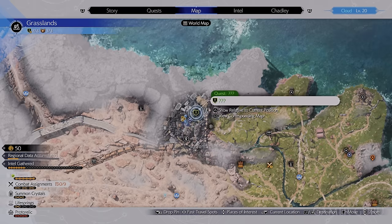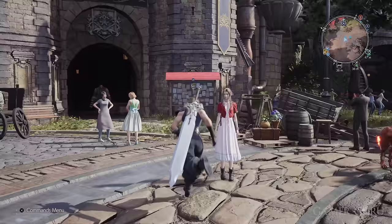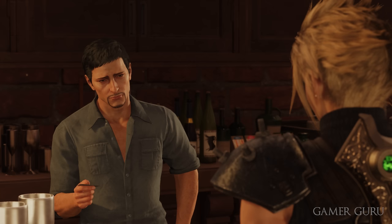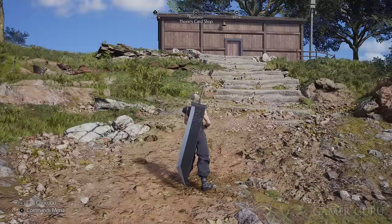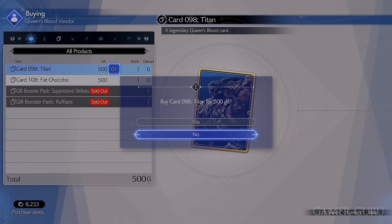There are three really good legendary cards you can get in this chapter for the Queen's Blood minigame. First, complete the side quest called A Rare Card Lost, which becomes available after you unlock the chocobo. Go speak to the bartender back in Calm and he'll send you to defeat three different opponents at the card minigame. Once you finish this side quest you'll get the Chocobo and Moogle card, which is a legendary. Completing it also unlocks Thorin's Card Shop, which sells the Fat Chocobo and the Titan cards — all three are legendaries and definitely worth picking up before you advance.